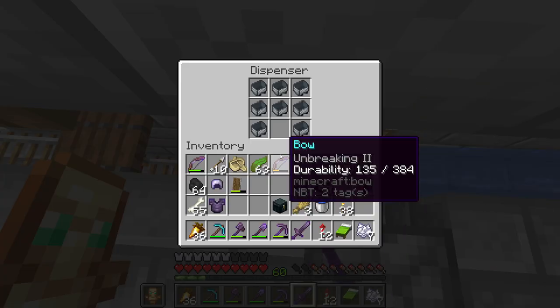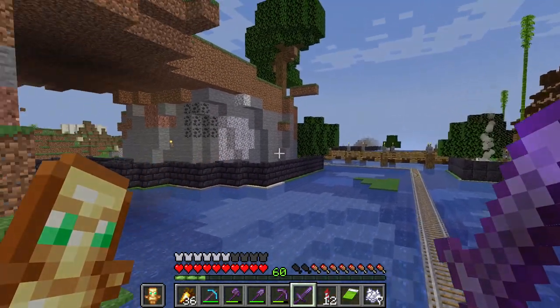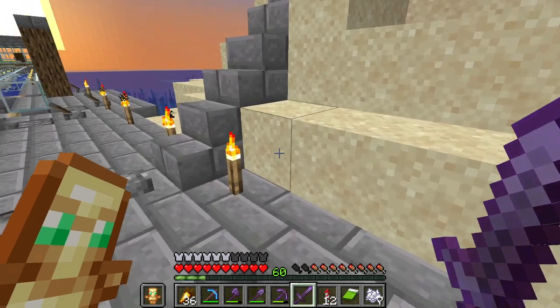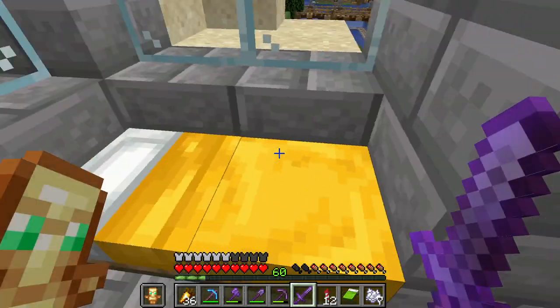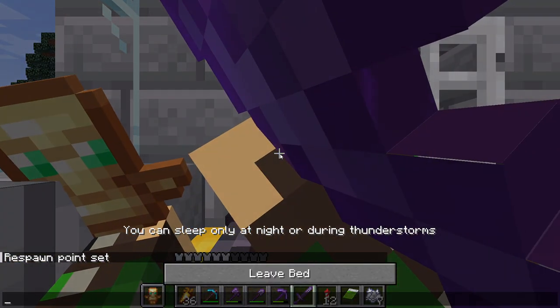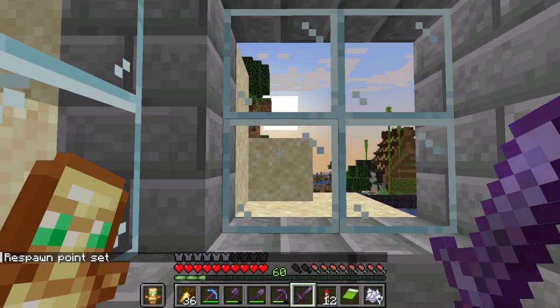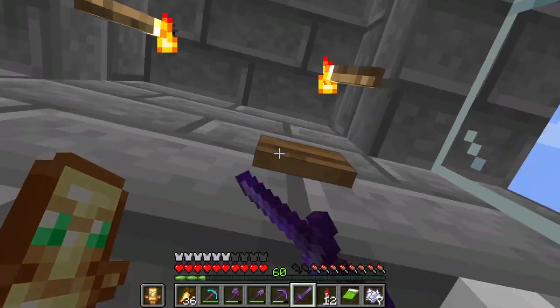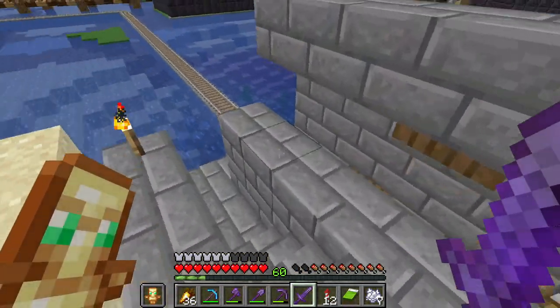This pushes out the minecarts, which I have going over to little houses I have for all my villagers. This is like a little AFK spot here.